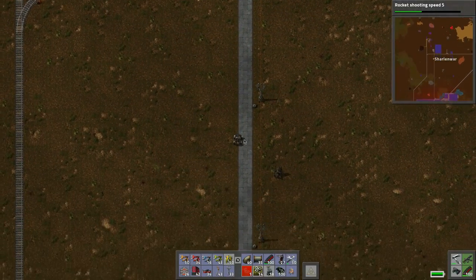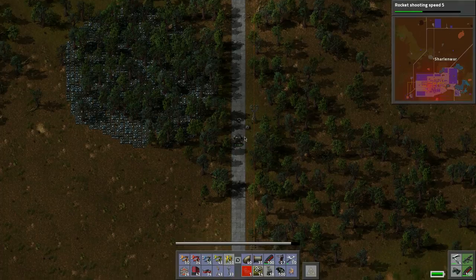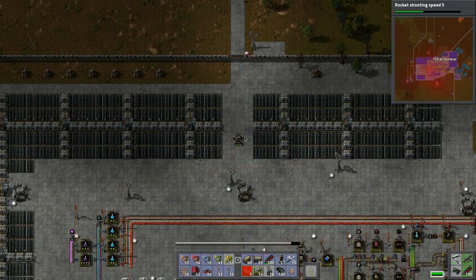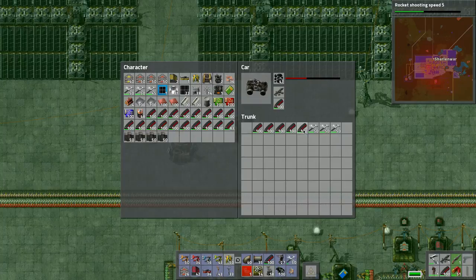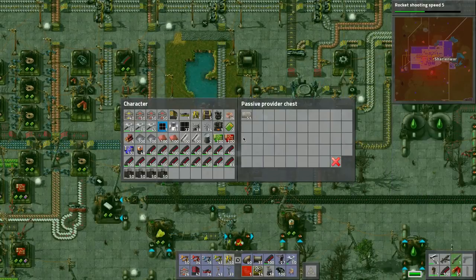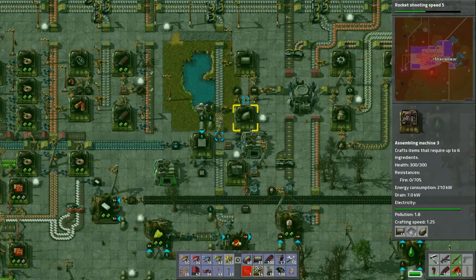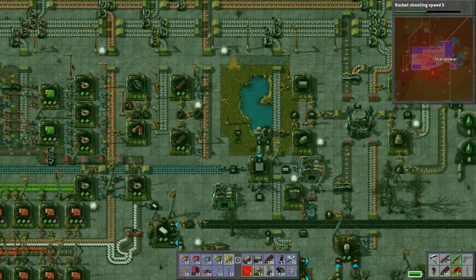We're going to need to make this path wider because I don't like it this tiny. Okay, there we go - trying to get it perfect. Let's see what kind of stone bricks we've got - 51. What does that give us? I had another one somewhere.